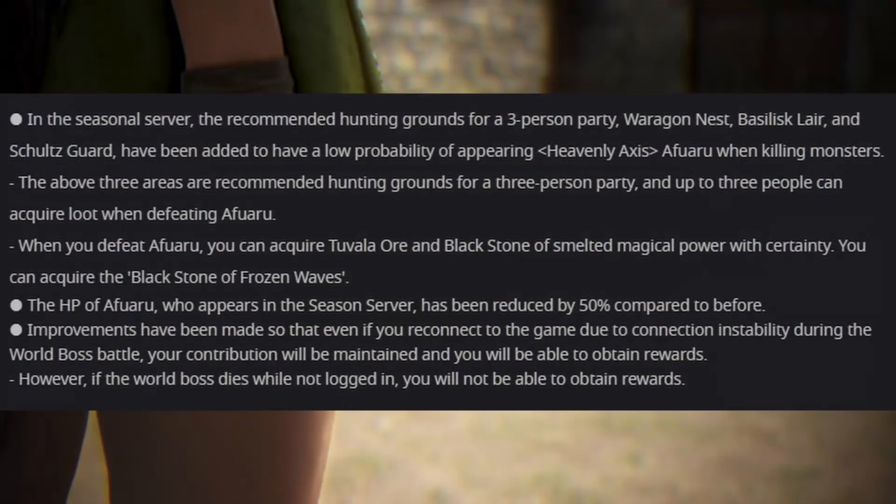If you disconnect during a World Boss, you now have saved damage progress on your boss if you reconnect before it dies. I'm surprised honestly that this wasn't implemented since the beginning of the game. It's really important, but we know how often disconnects happen with World Bosses, even after bosses like Garmuth and Vel — that's still an issue. Hopefully they can deal with that as well.